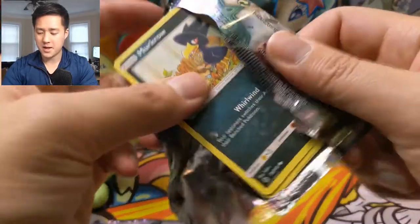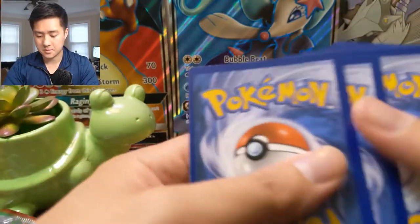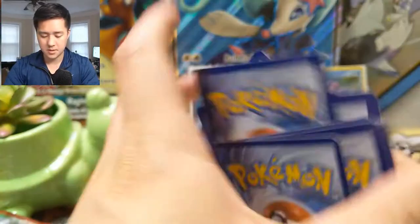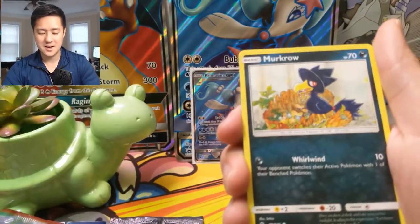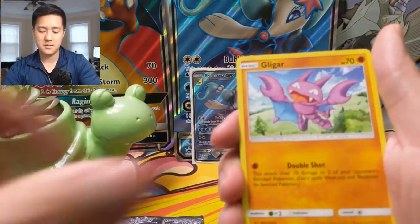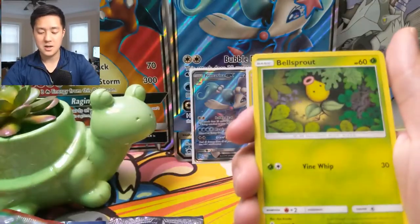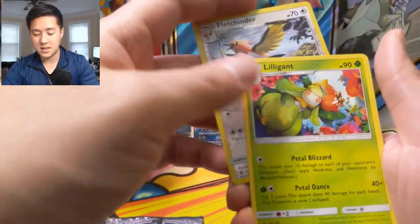Another pack of Guardians Rising. We have a Fighting Energy, Sliggoo, Brooklet Hill, Bewear, Murkrow, Snorunt, Patrat, Clefairy, Gligar, Bellsprout, Fletchinder, and then a Lilligant.